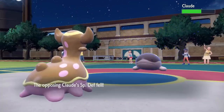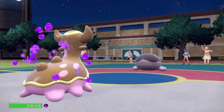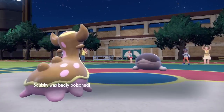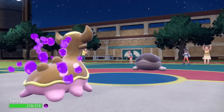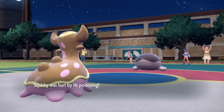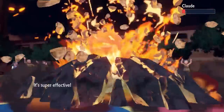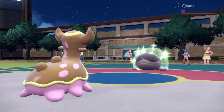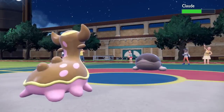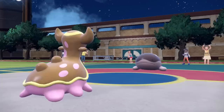They get a free switch back into Clodsire — we look like cousins out here, just muddy and slimy. My plan is to Earth Power a few times, whittle it down, and then hopefully finish it with something later. But this thing just recovers more than my Earth Power does to it. I knock it down to red and it recovers, and I'm poisoned and just stacking damage. I truly feel like if you don't have an answer for Clodsire, you might as well give up.